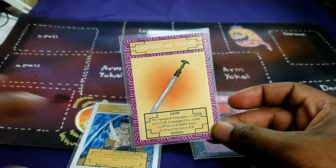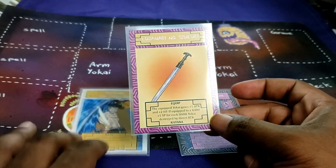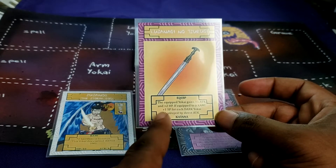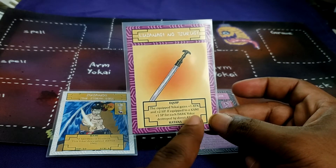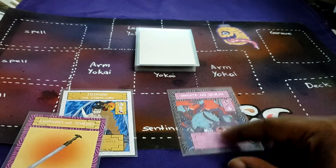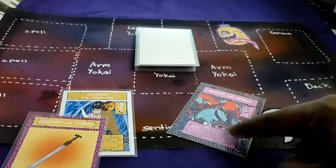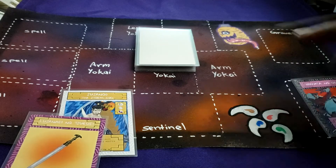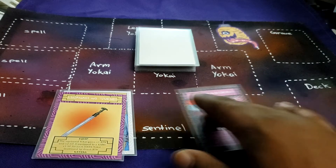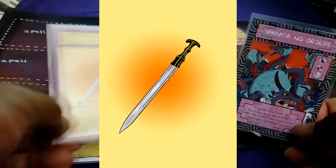A regular yokai would just get those two buffs. However, if this is equipped to a kami — a yokai with the kami classification — then it gains plus one sentinel point for each dark yokai destroyed by direct attack. So equip this to a kami, destroy a dark yokai by direct attack, and not only does your opponent lose a sentinel point, but you also gain a sentinel point via the sword's secondary effect.